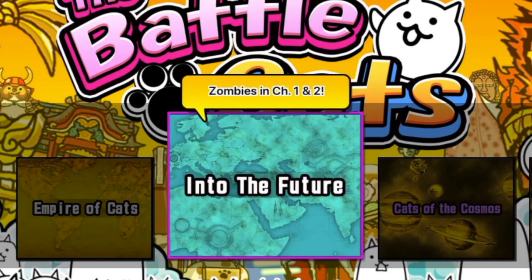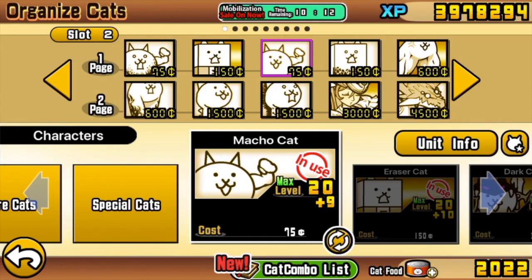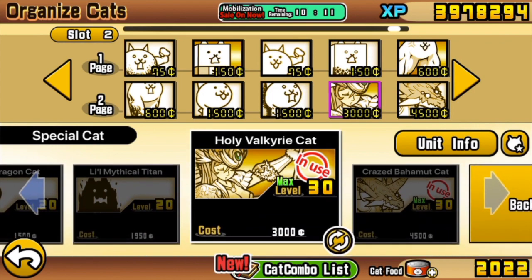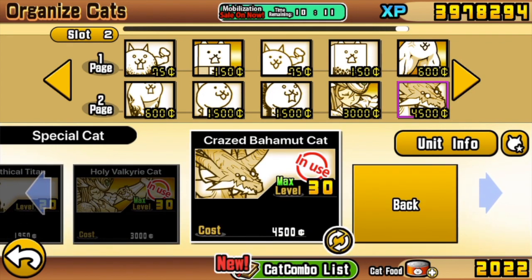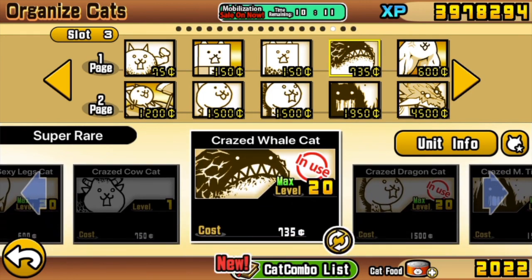In Into the Future, I have all the relevant superior treasures in Chapter 1 and Chapter 2. I've been making my way through the Stories of Legend stages with no gacha. I do this to make these tutorials as open and applicable as possible, but you shouldn't be limiting yourself to no gacha yourself. I've had two different slots with two different philosophies: a ranged version with Macho Leg, Crazed Legs, both dragons, Valkyrie, and Bahamut; and a melee version with Crazed Whale, Island, Crazed Titan, and Bahamut.